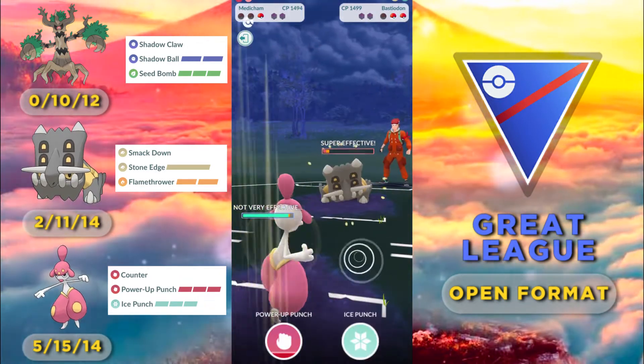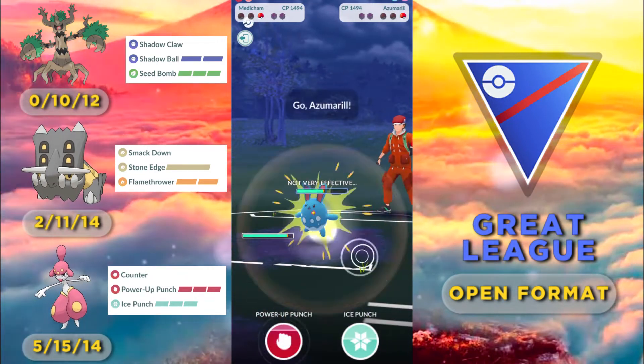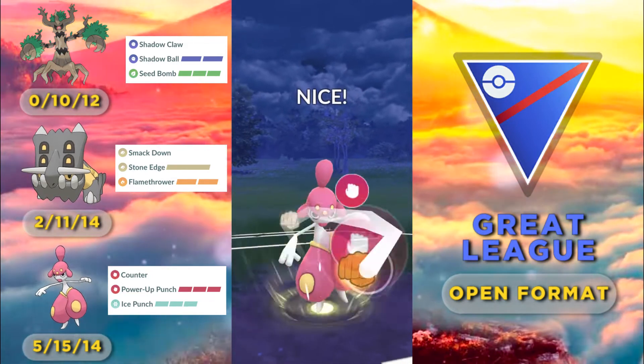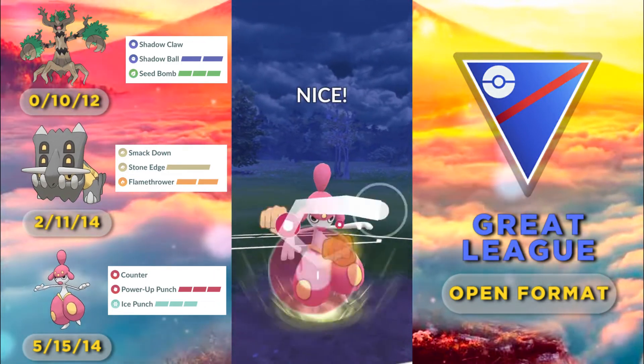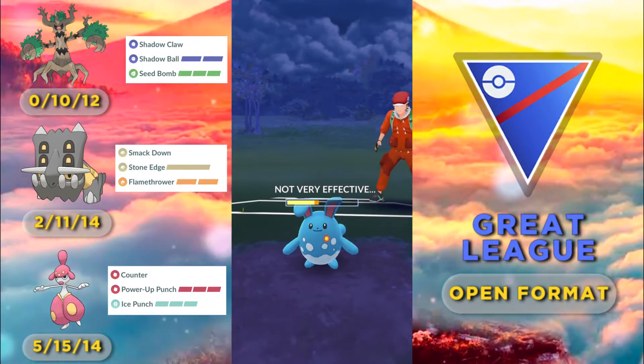We farm down the Bastiodon to get ahead on energy. Unfortunately both of our charge moves are resisted by the Azumarill, but the Bastiodon mirror did eat up a lot of time, so we can still win by running out the clock. The best way to do that is to hit as many Power-Up Punches as possible.